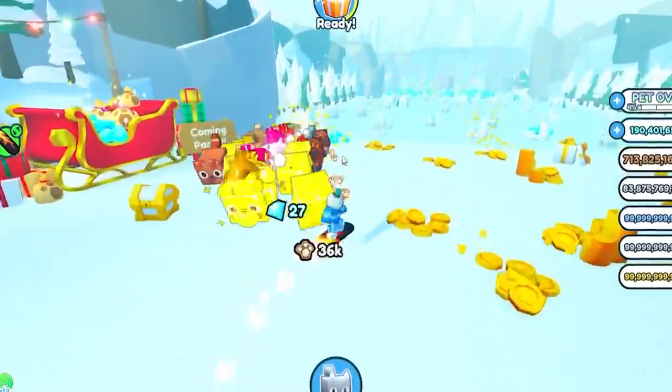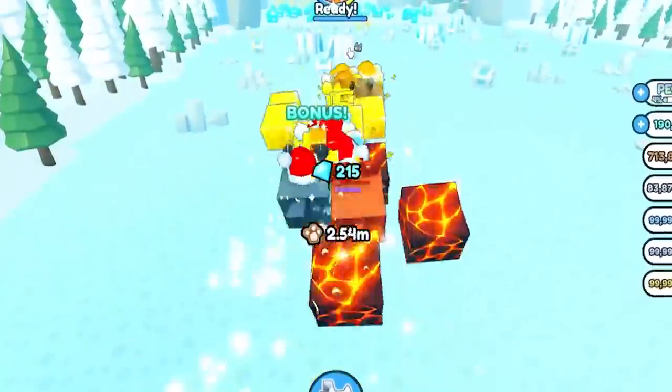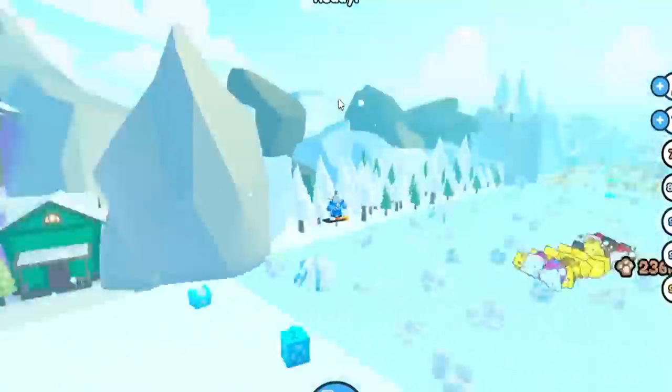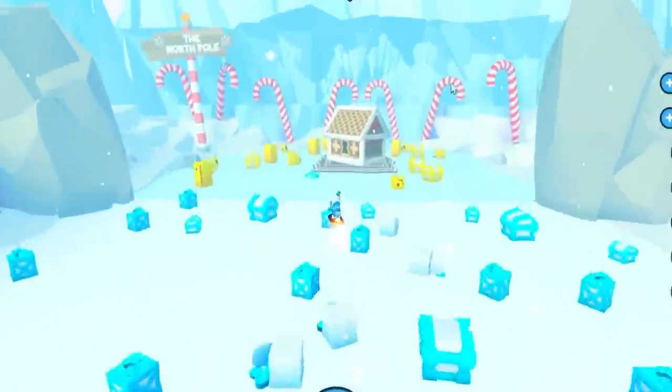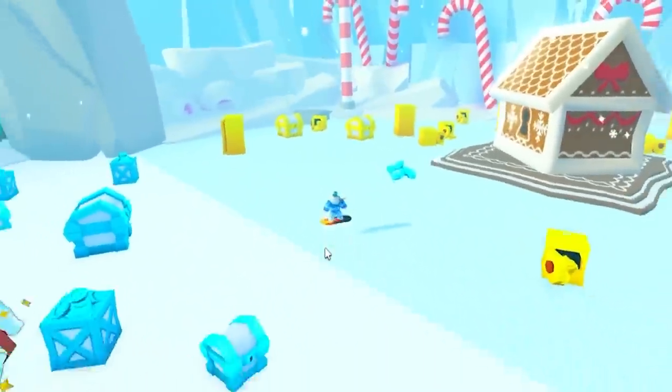The first thing you want to do is get to the best area. You can actually go for both of these huge pets at once, so work your way all the way up to the last bear area — I think this costs like 2.5 billion gingerbread coins or something like that.